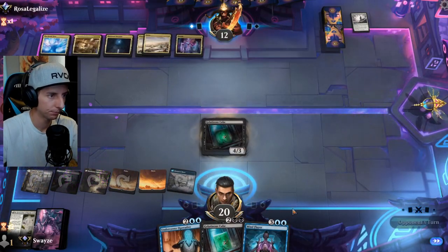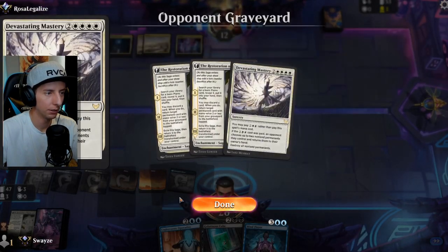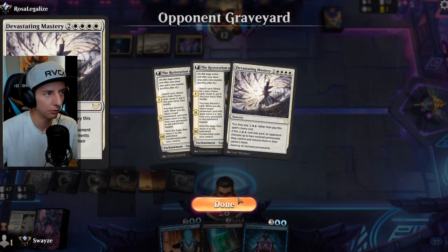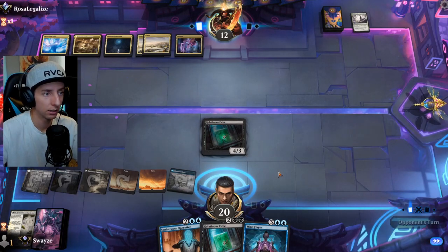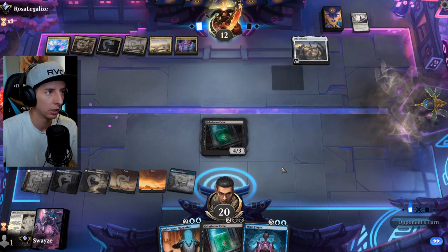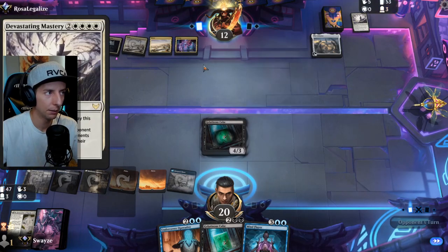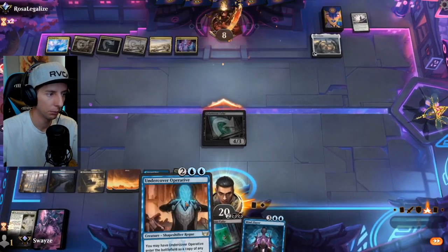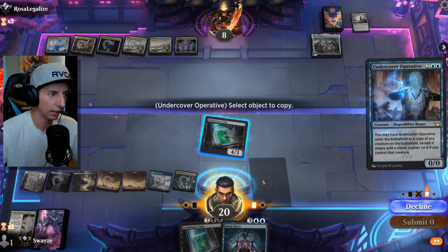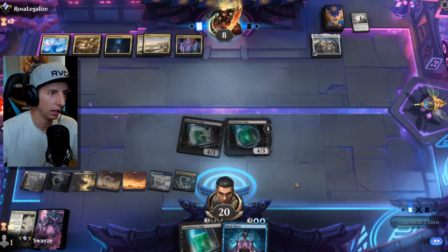Might as well put some damage on the board. Devastating Mastery — that's a weird sweeper. I was thinking they wouldn't run Devastating Mastery or Farewell because they're running enchantments, but here we are, incorrect. However, these sweepers don't affect Shield Counters, so we might attack in and Shield Counter up with the Operative.